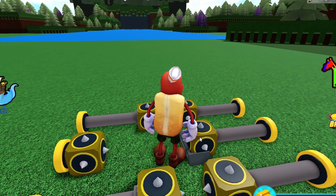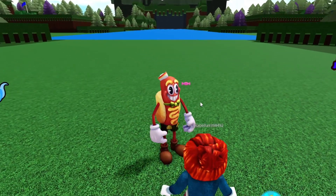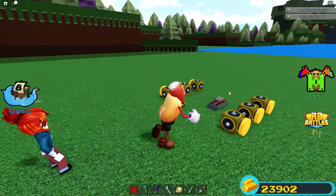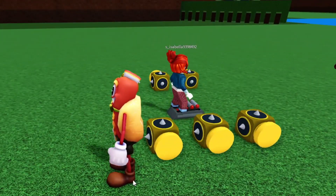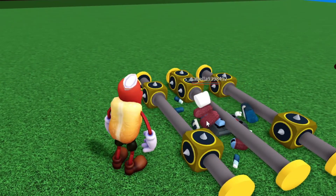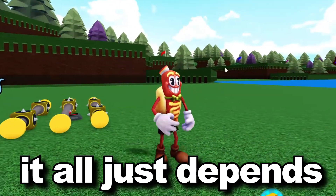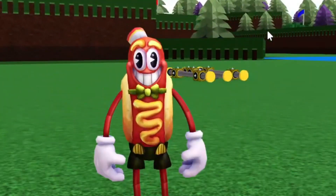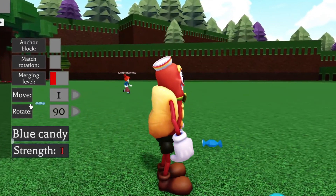Whenever someone's about to eat the candy, the spike blocks actually go across and do damage. You could actually do multiple rows of this — if I wanted more rows I'd duplicate these and push them up. The only problem is you can't really anchor pistons, so there are definitely workarounds to make this even better. But you can make your own custom death candy in Buildabout, which is insane. Let me demonstrate real quick — Isabella, go up to it and click the lever. The spike blocks do damage, and you can make this cover the entire plot or just a certain space.